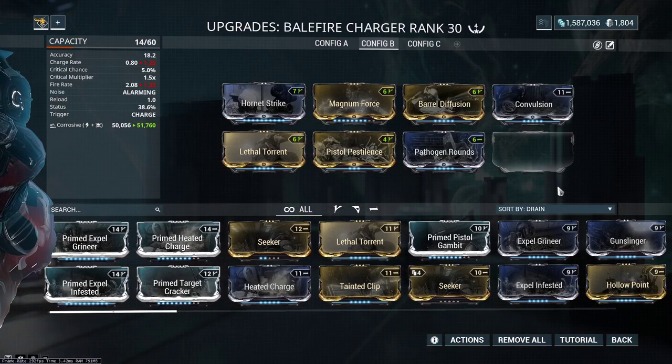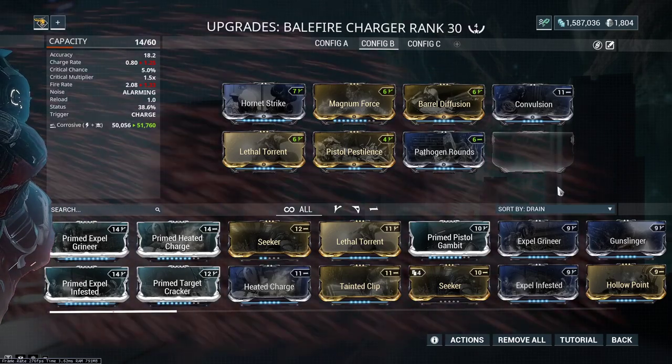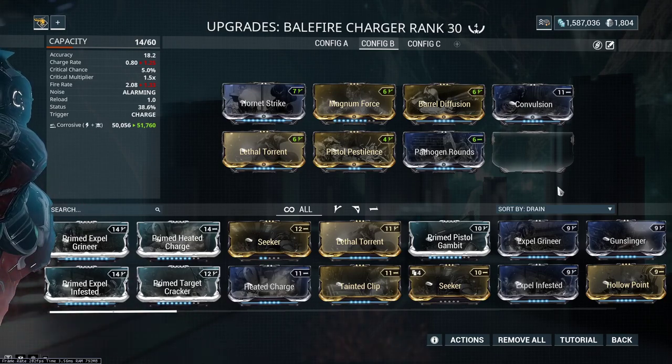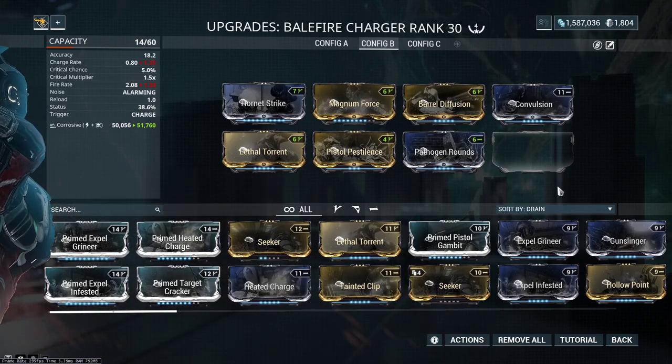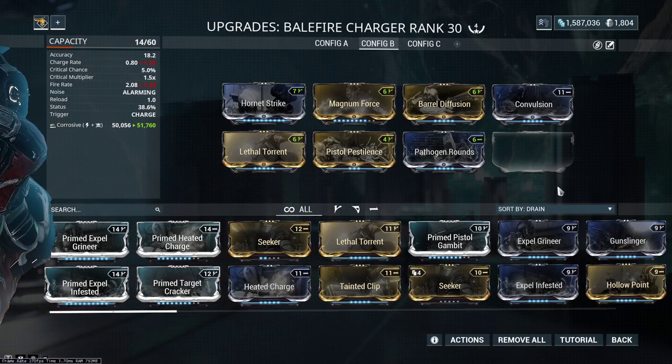These guns both have the same mods on them right now. Notice our ending damage is 51 to almost 52,000. Even though crit, status, and fire rate are super bad, our base damage is really high - way bigger than the other one. When they made this weapon, it's actually kind of good that they governed crit and status, because this thing would be insane if it had 30% crit chance and a 2x crit multiplier.